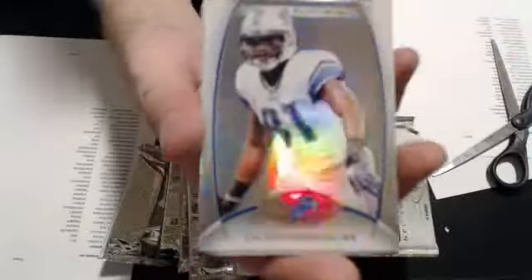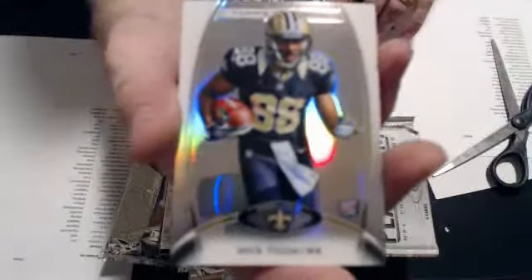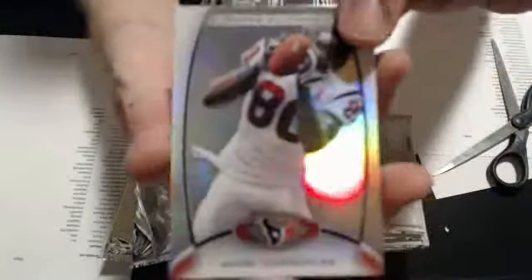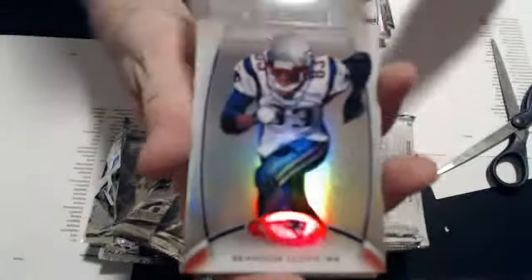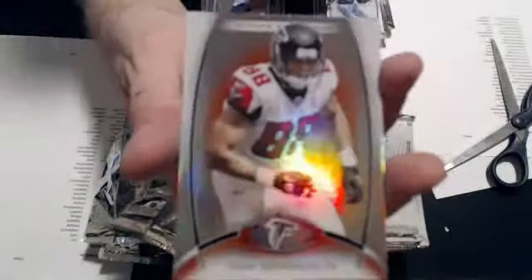We have a Matt Ryan, Johnson Freeman Ruby, there's a Drew Brees, and a Nick Toon Rookie. We have a Jordan Nelson Ruby and a Turban Rookie Refractor. We have a Tony G., Rudolph, Lloyd, Tony G. Ruby, and a Claiborne Rookie.